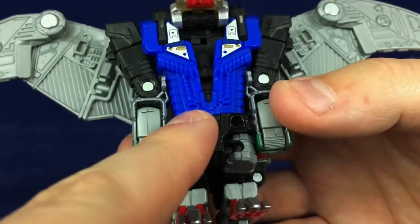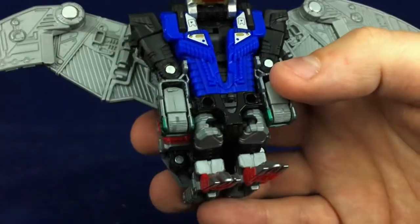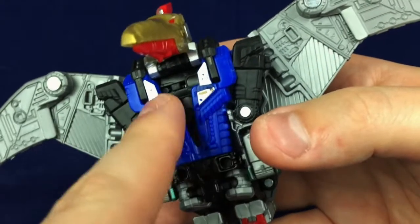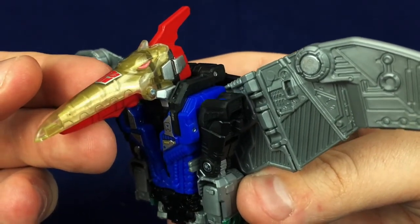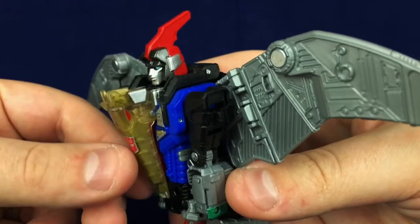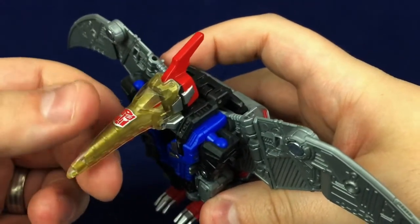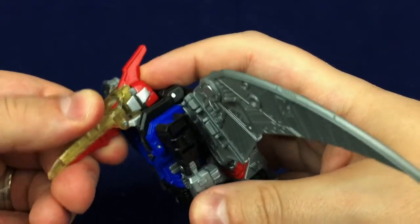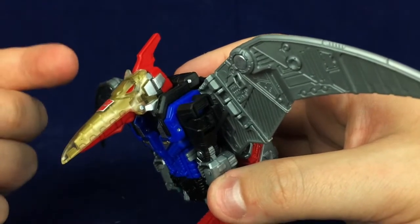Swoop's torso is mostly a block of blue, but then you get these little bits of silver that really help make it more visually interesting. When he's a robot, he's also going to have a pteranodon head to add detail as well. Sludge needed something like this, and not just the big black slab they put on there. As for the dino mode head, I always thought Swoop's head was kind of interesting and the way they did it here is really cool — it's like a face mask that folds down. It would be nice if this joint was a little bit tighter, but still, the way the shape flows into Swoop's robot mode head and that crest is pretty well done.